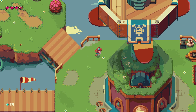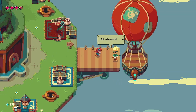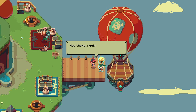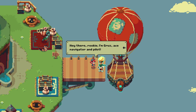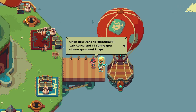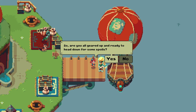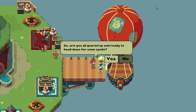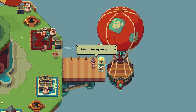Let's go down here and talk to this person. All aboard! Hey there rookie, I'm Cruz — ace navigator and pilot. When you want to disembark, talk to me and I'll ferry you where you need to go. Are you all geared up and ready to head down for some spoils? Yes! Wahoo, away we go!